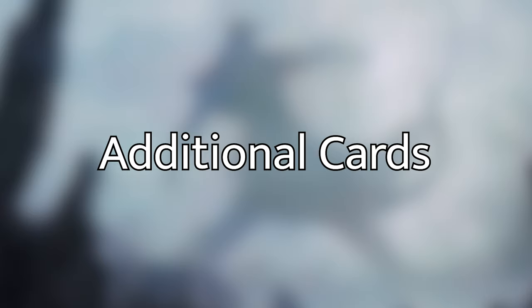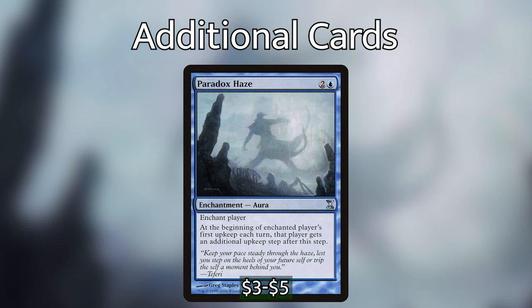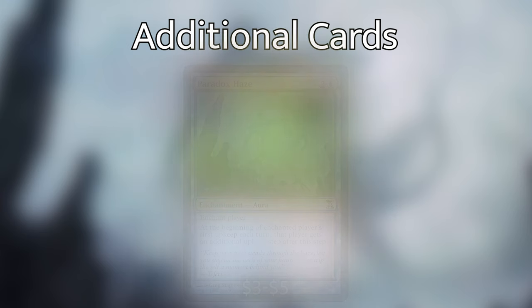Before we end the deck tech, I want to mention the two all-star cards I recommend every Sen Triplets player needs. First is Paradox Haze — two and a blue enchantment aura: at the beginning of the enchanted player's first upkeep each turn, that player gets an additional upkeep step. This means we get two triggers off Sen Triplets and can target two opponents, giving us double access to their cards while stopping both from casting spells or activated abilities — essentially shutting down two-thirds of the board. The second is Mnemonic Betrayal — one blue black sorcery: exile all cards from all opponents' graveyards, you may cast those cards this turn spending mana as though it were any type, and at the beginning of the next end step any remaining cards return to their owners' graveyards.